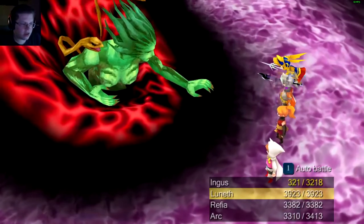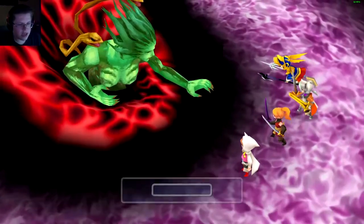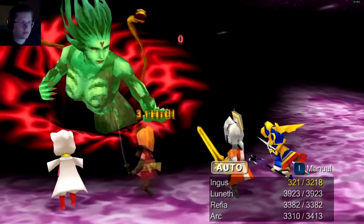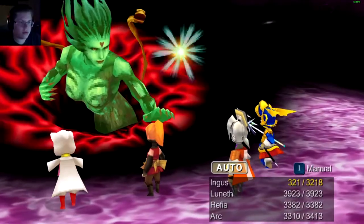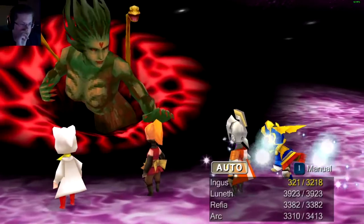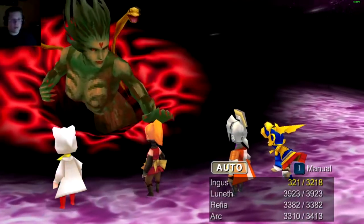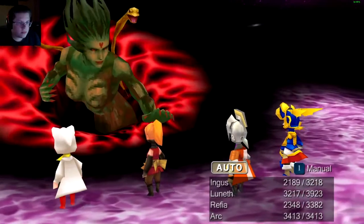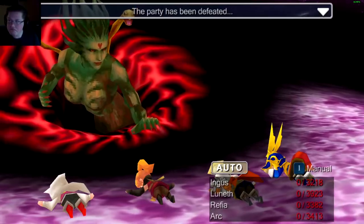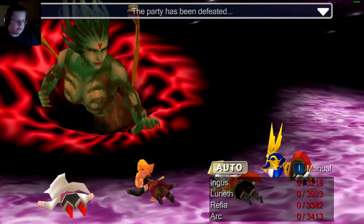Let's attack, attack, attack and do a Cura-ga. Zero, zero, zero, zero - okay, all my attacks did zero. Let's do a Cura-ga on everyone. Particle Beam - 999 on everyone. Seems balanced.